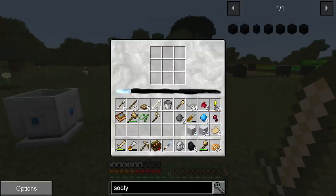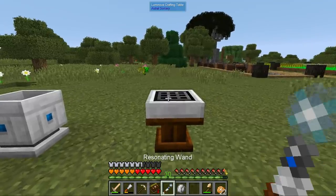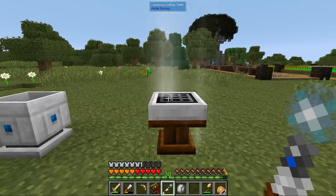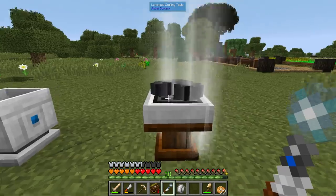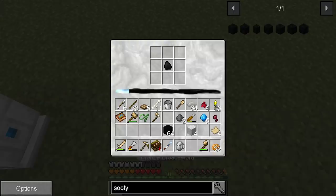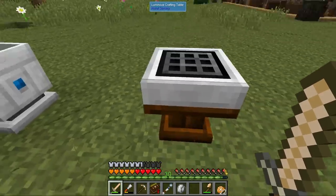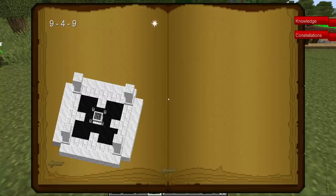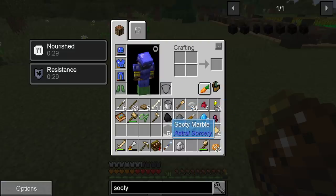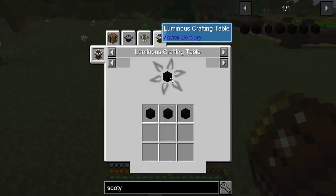Do we have enough to do this during daytime? Yes we do! And I just turned all our marble into sooty marble — I'm such an idiot. Okay, so we have more sooty marble than we need. It's a really nice looking block — we're probably going to need it in the future.